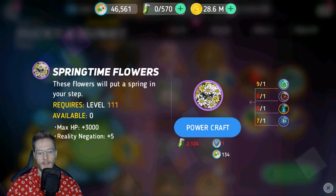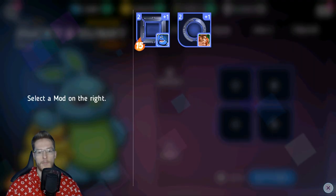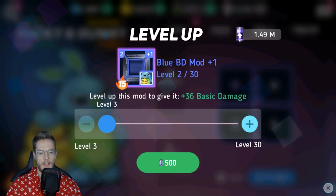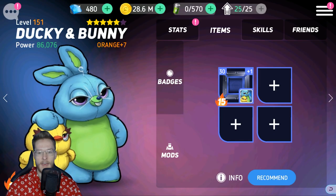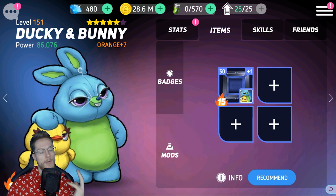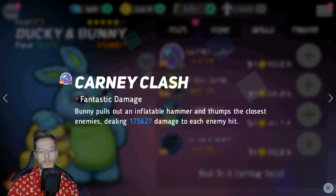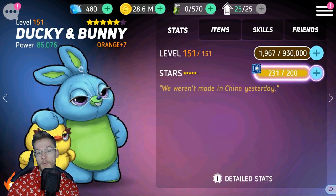As soon as there's a double drop event I'm going to spam it out. They are the best — they are the cutest characters, I love them. I've got a couple of mods I'm going to move over and put onto these characters. I'll attune one onto Ducky and Bunny and level it up max to increase their basic damage. I want to queue up a load of basic damage mods on Ducky and Bunny to increase the laser move damage, along with skill power.